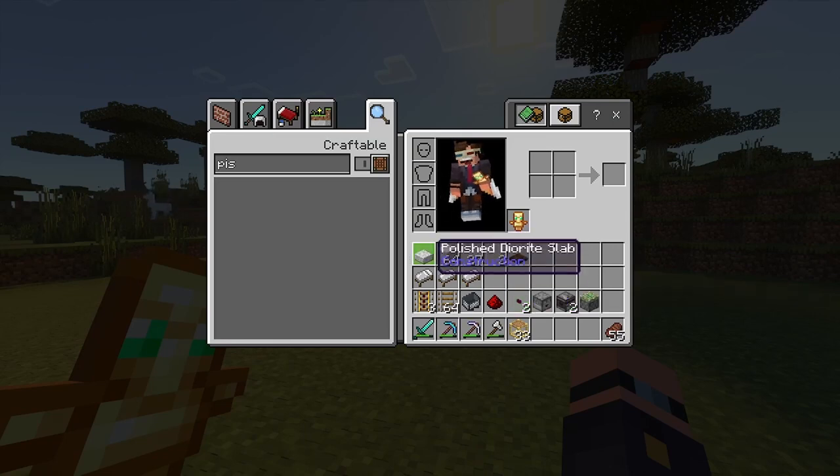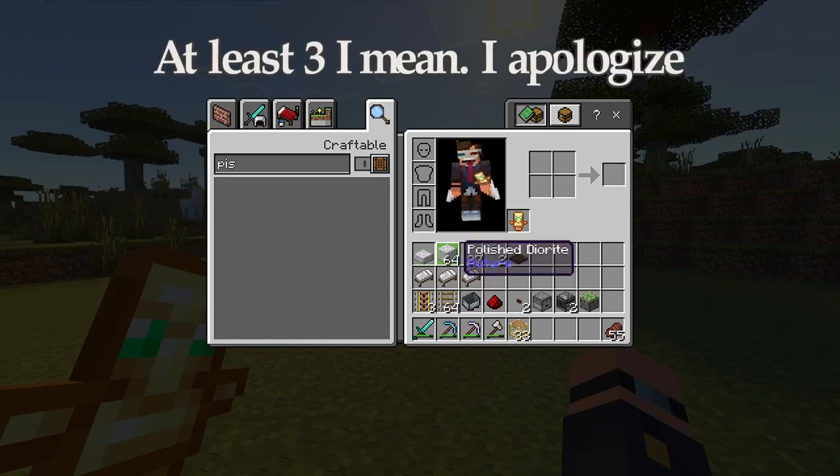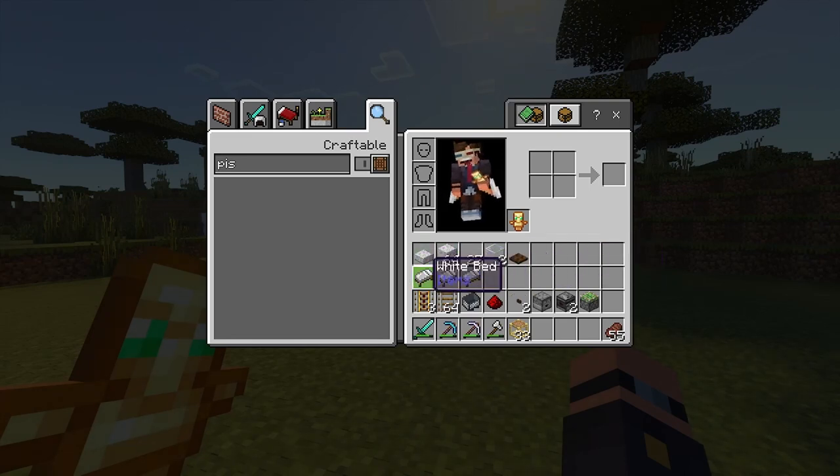All you're going to need to make this villager breeder is one slab, some building blocks, 27 glass panes, two glass blocks, a trapdoor, three beds, at least three powered rails, and 64 rails or however many you need to get to where you want your villagers to be.